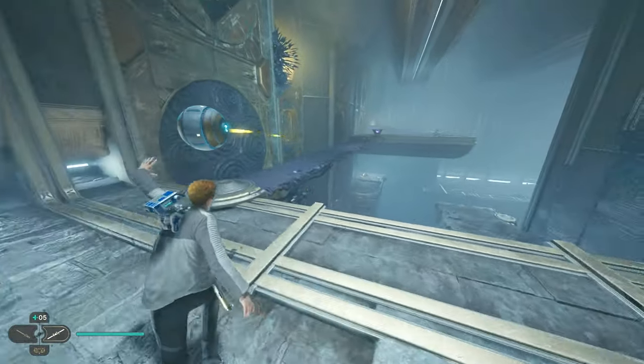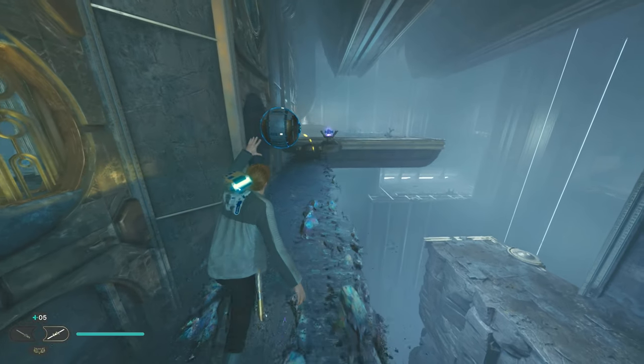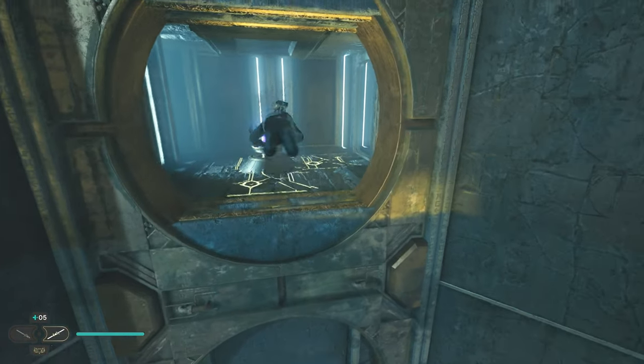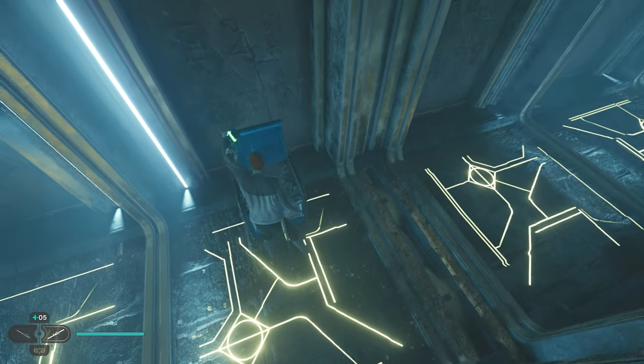Go to the midpoint of the upper level bridge, then look up and to the left. There is a large hole in the wall that you can Force Push the power sphere through. It will drop down into a receptacle beneath, opening the gate. This will grant access to the chest that contains the Diligence Emitter lightsaber part.